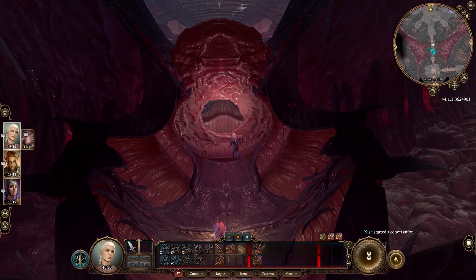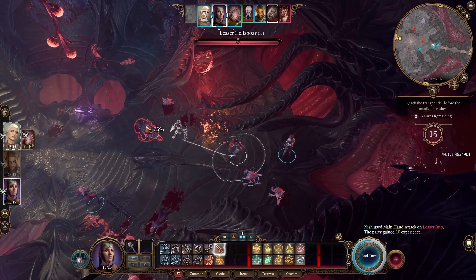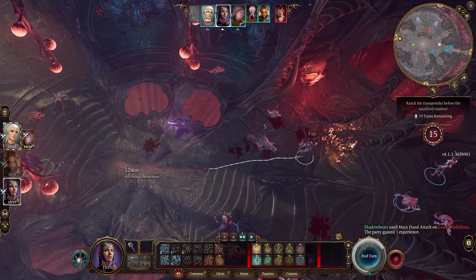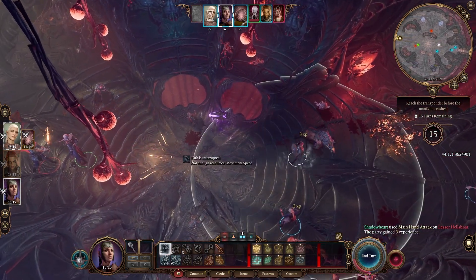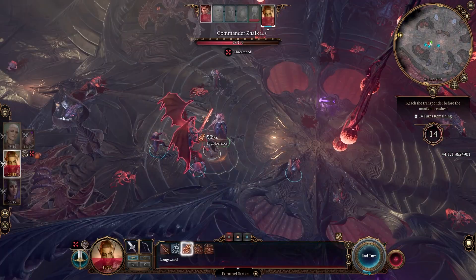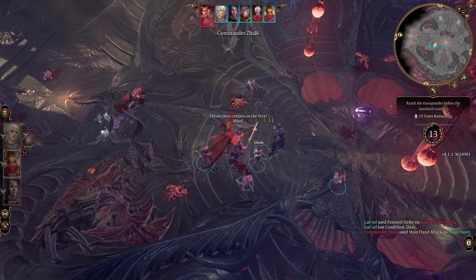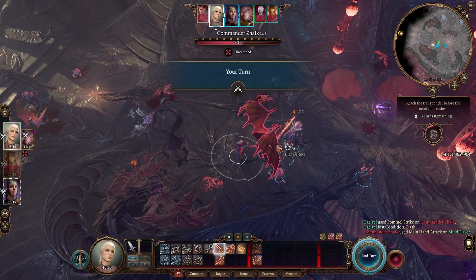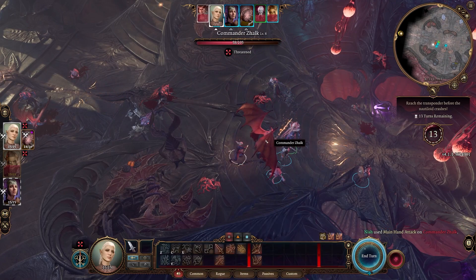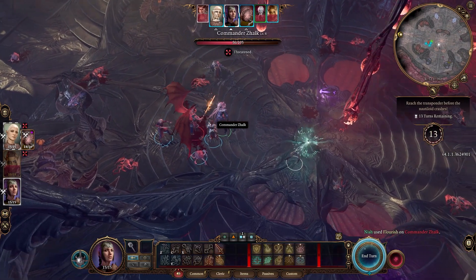Now that your game difficulty is on Explorer, it's time to head into the room and start the fight. Right off the start, make sure that you take out the three Devils and then use Dash on all of your characters to get them over to Commander Zaelic and start attacking them as soon as possible. The trick here is to kill him, loot the weapon, and then run over to the other side of the room and click the console within 15 turns. So basically just have all of your characters take turns whacking at him until he dies, and this is why we turned it to Explorer mode because it's going to make this fight a lot easier.